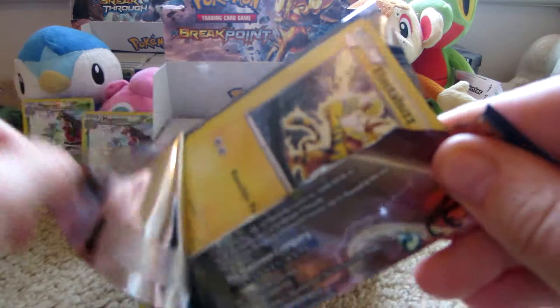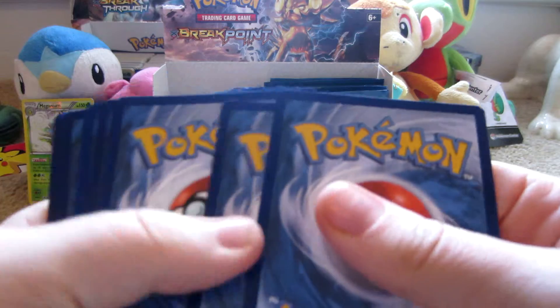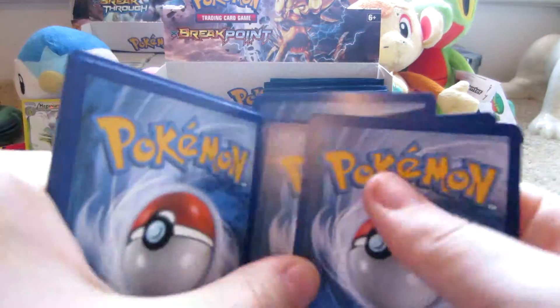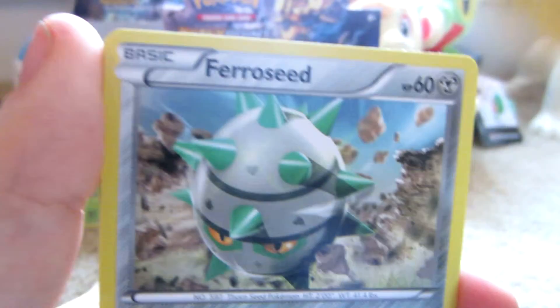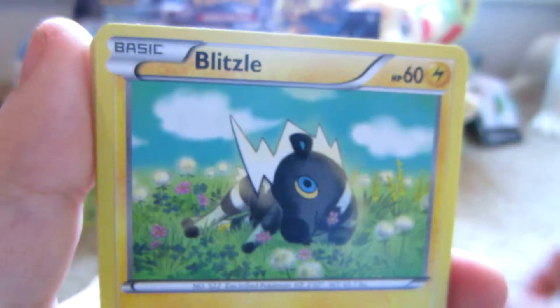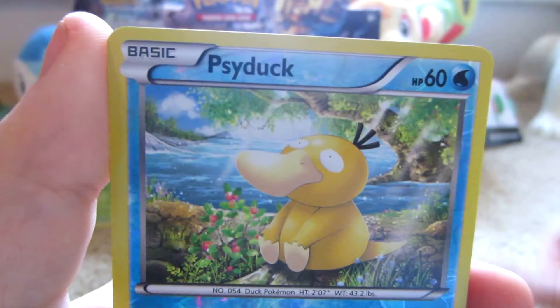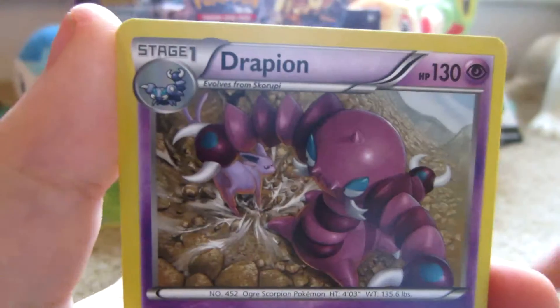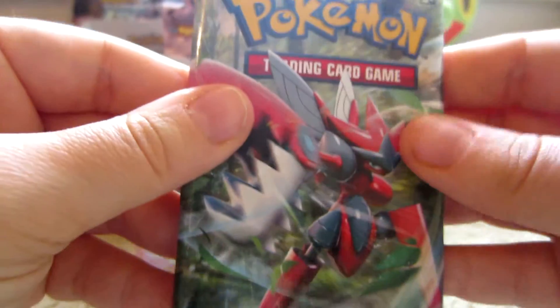Next pack — Greninja Break on the cover. Here we have Electabuzz, Ferroseed, Esper, Staryu, Blitzle, Bayleef, Sudowoodo, Mawile, Psyduck Reverse — which is a common — and the rare is a Drapion Non-Hollow. I'm sorry there are so many Non-Hollows in this part, but I can't really control this.